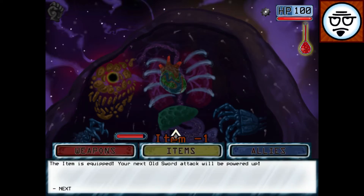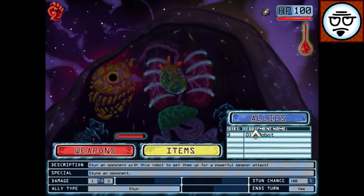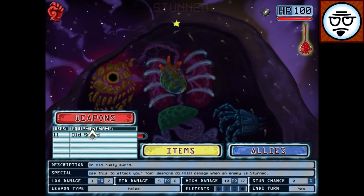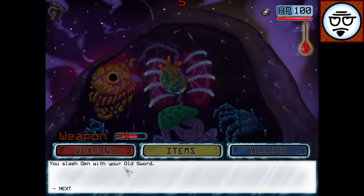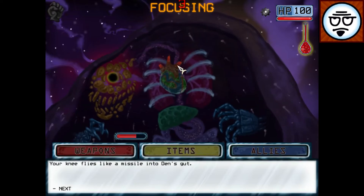We have a battle booster — let's go ahead and use that. We have a robot as our ally. He'll stun an opponent. Stunned. Now we do extra damage. If I don't have a weapon, I can click on the fist here and just punch them.